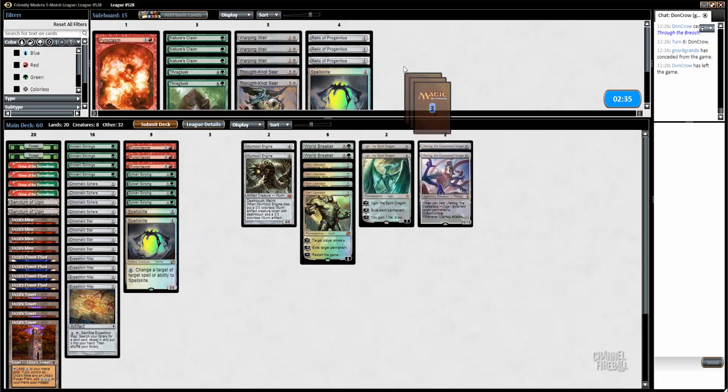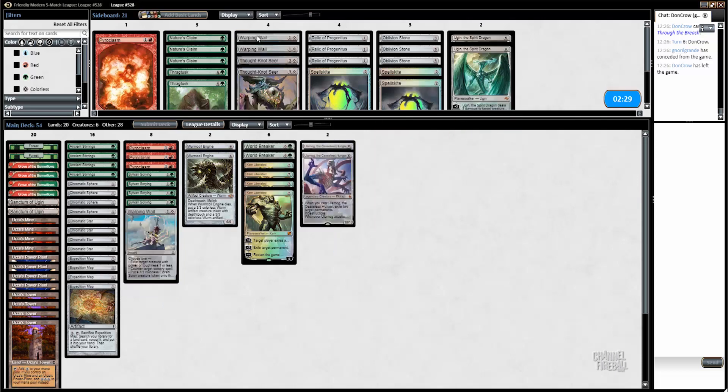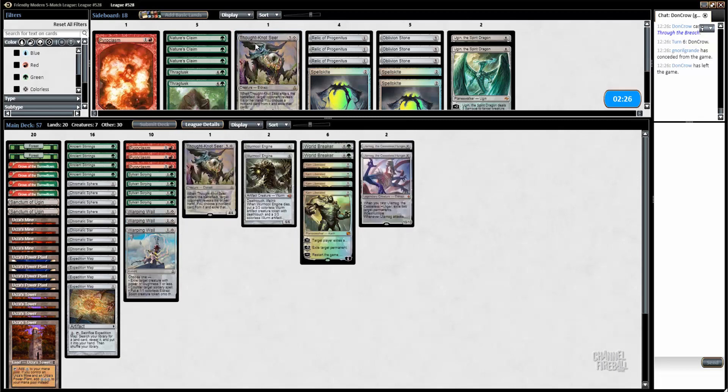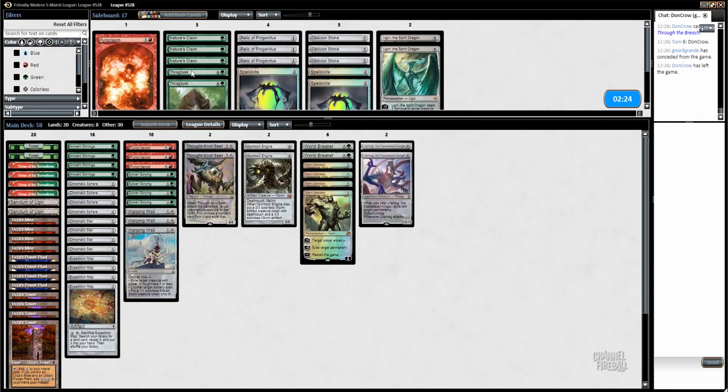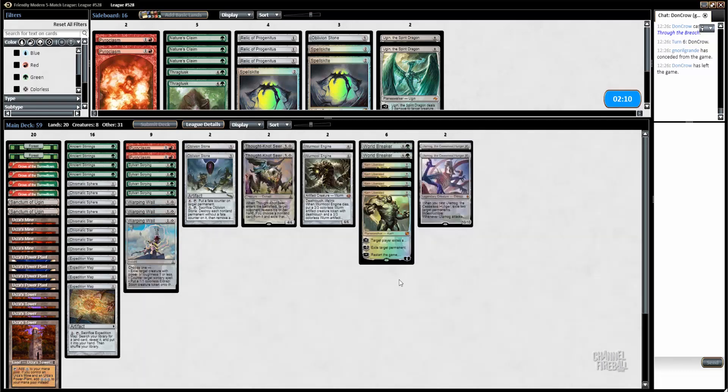I thought it was Ulamog — it wasn't indestructible. Let's see if I can sideboard like a normal person. Taking those out, going for Warping Wail and Thragtusk. I think Ugin and Spellskite are bad. Maybe Oblivion Stone is fine enough in killing Emrakul. Yeah let's go — last game.